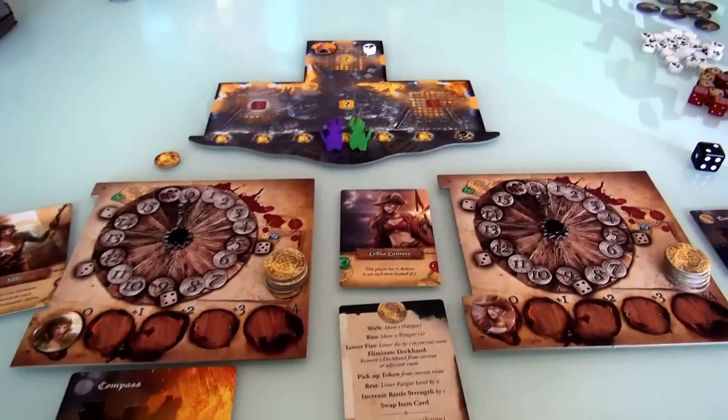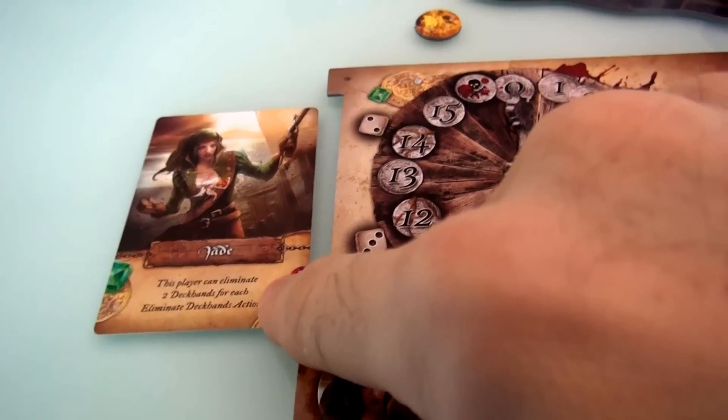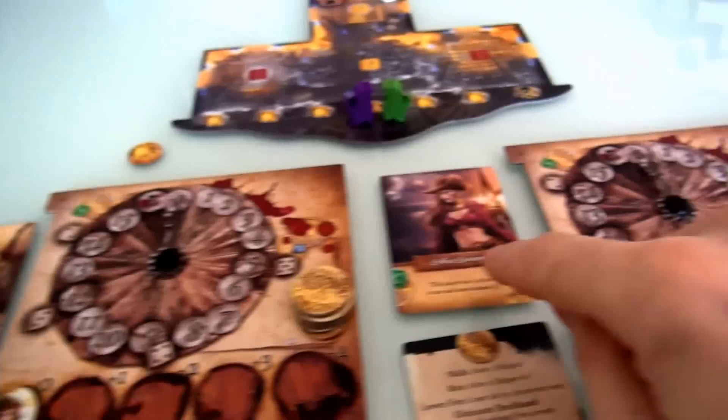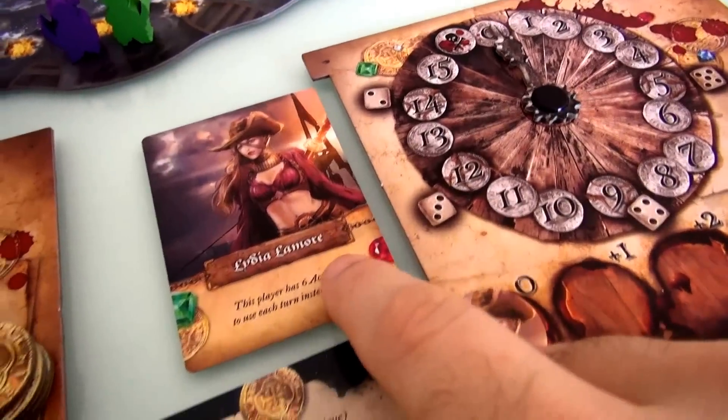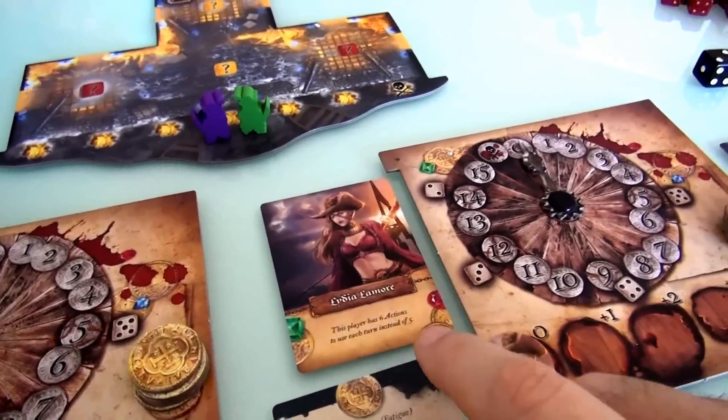I've already got the game set up here as a two-player game. I will be Jade, who has the special power of being able to eliminate two deckhands with one action. And Jen, the second player, will be Lydia L'Amour, who gets six actions every turn instead of five, like most players.